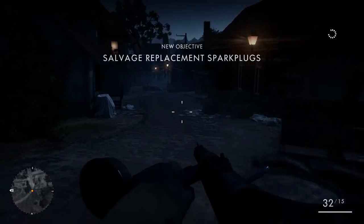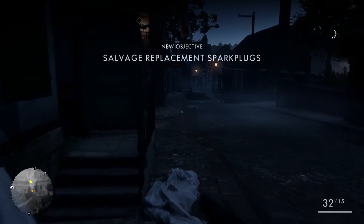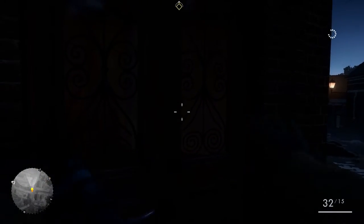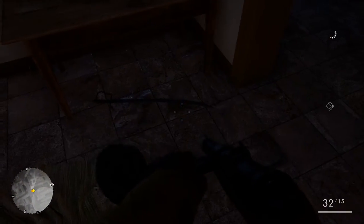Once you get to the bottom of the road and you've cleared out the next salvage point to the right, head to the second building on the left with the machine gun turret on the second floor. Open the door and immediately down on the floor to your left is the cavalry sword — you want to pick that up.